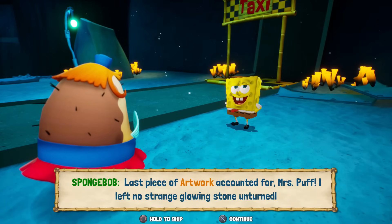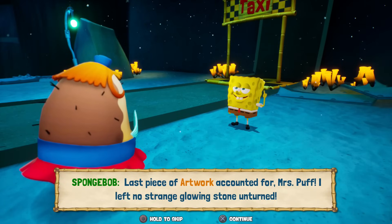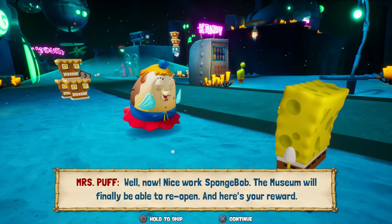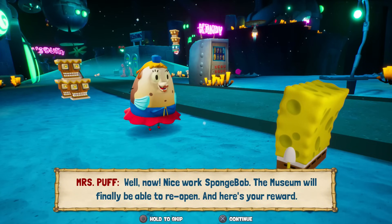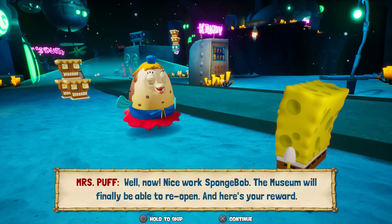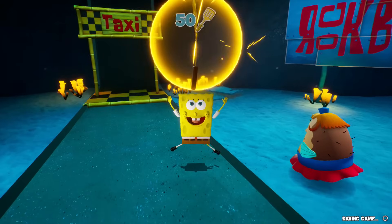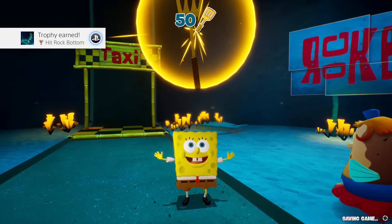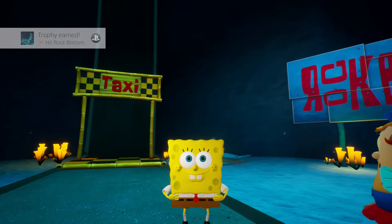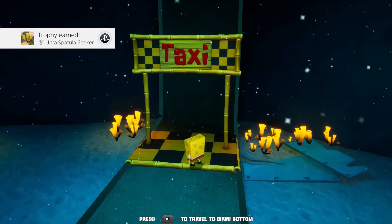What an adventure of a level — it's been tough, but we made our way through. Let's see what Mrs. Puff has to say about it. Last piece of artwork accounted for, Mrs. Puff — I left no strange glowing stone unturned. Well now, nice work SpongeBob. The museum will finally be able to reopen, and here's your reward. Awesome — we get ourselves another golden spatula, and that's our 50th one! Trophy earned: Hit Rock Bottom, an ultra spatula seeker.